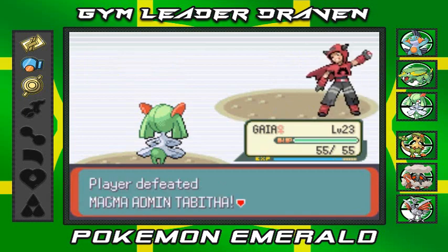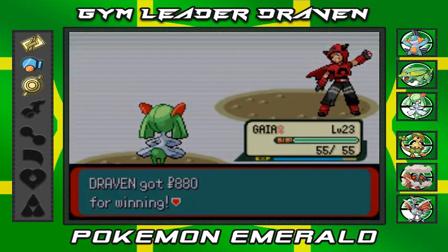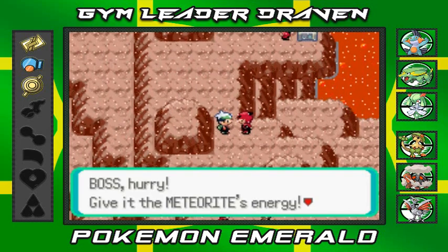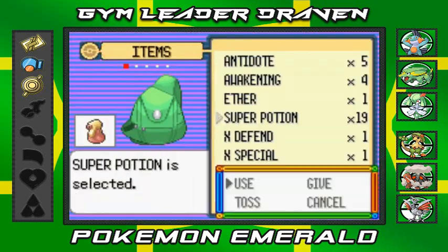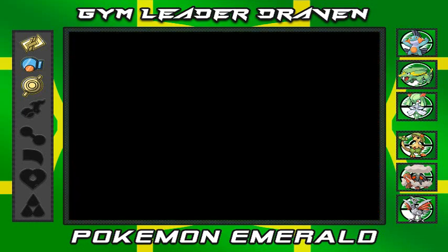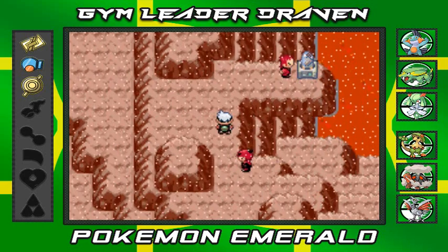Gaia gets some experience points! And even though I lost, the Team Magma members are saying, 'Boss, hurry — give it the meteorite's energy!' Okay. So here we have one more battle, and it's against a Team Magma boss. Now if you guys are playing Pokémon Sapphire it would be a little bit different — Pokémon Ruby would have the same Team Magma content right here.